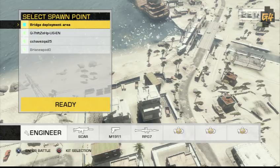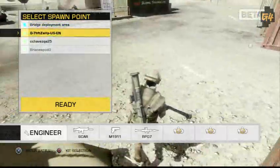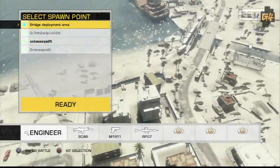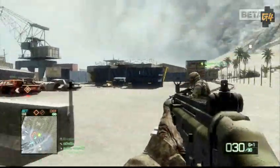When you spawn in, you're going to be able to either pick from your main base or actually spawn in on one of your squad mates. You'll be able to select exactly who it is you want to spawn on, as long as they're alive. So we'll spawn on our friend here.